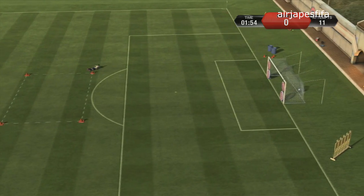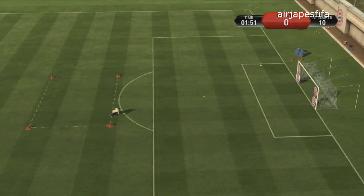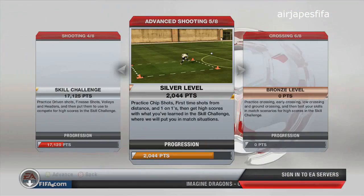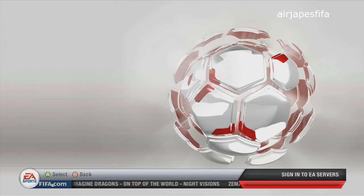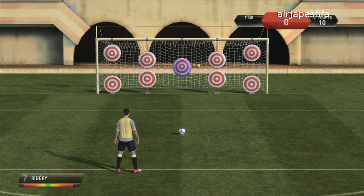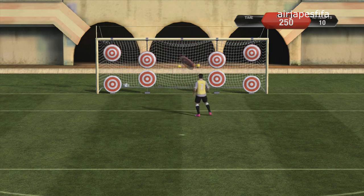Are headers too weak? I've played the demo and not a single header from a corner has gone on target. Nope — headers are still quite good from corners as well. You can check my videos; I've done quite a bit of that. Do players make more intelligent runs for corners or do you have to make custom set pieces? They make pretty good runs. It's really about delivery — make sure you change to a good free kick taker to put your corners in and he'll put it on a good spot.